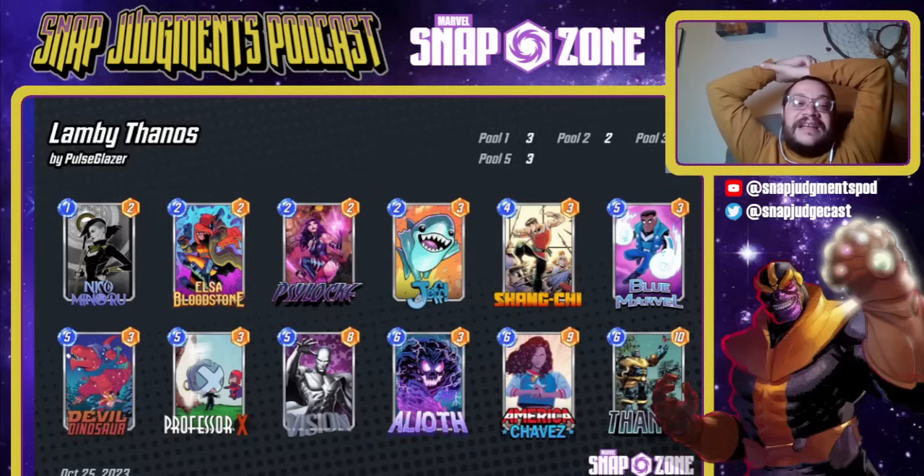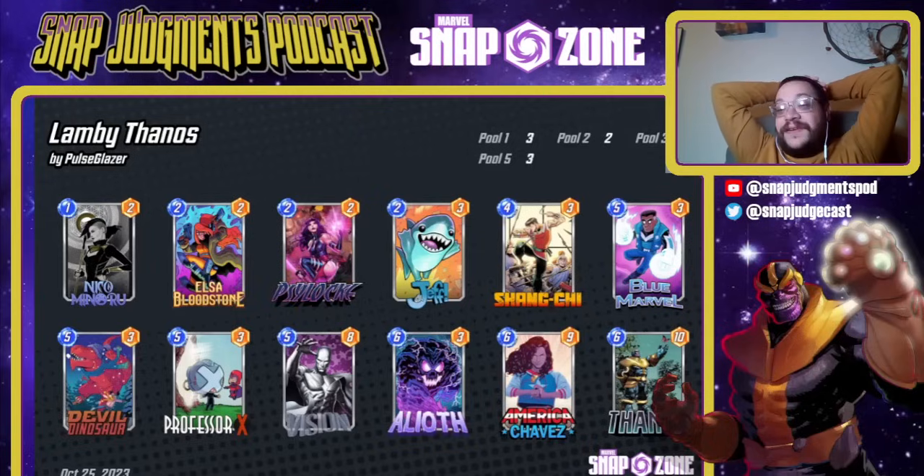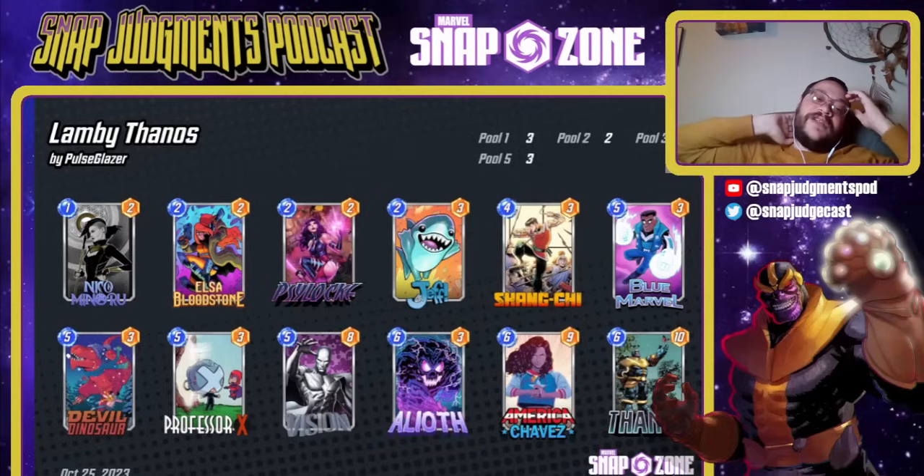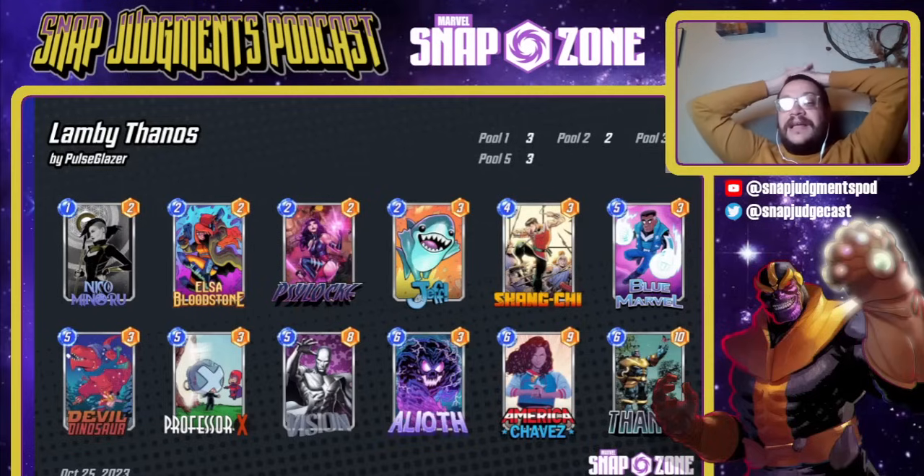There is an awful lot to like in Nico's kit for the stones in Thanos — this is one of, if not her best home immediately. Elsa is obviously the meta's card right now and she's the best card in the game. She needs to be in every deck she can, and she's especially good in Thanos which has no problem filling up late. Psylocke and Time Stone are here to ramp out an early five. Note the paucity of fours. Jeff is great with Elsa and also great with Professor X — a stellar card in this deck.